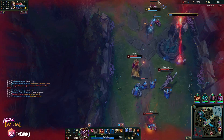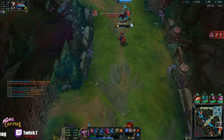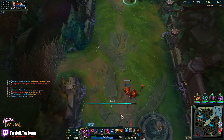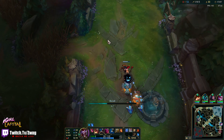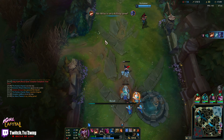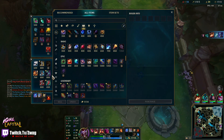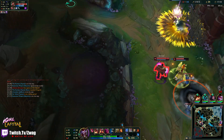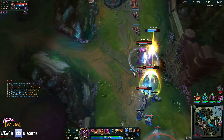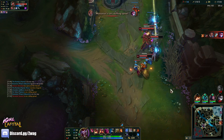Oh my God, I almost died there. Don't hit me so hard, Lucian! I'm gonna get a cannon — free cannon! Alright let's grab the Sorcerer's Shoes. Oh, my poor Vayne — they all flashed for her. We need some help down here. Akram and LeBlanc just kind of stopped coming down here.